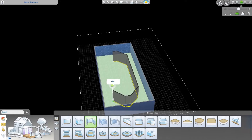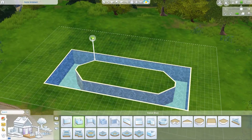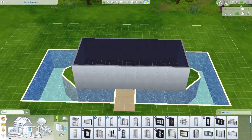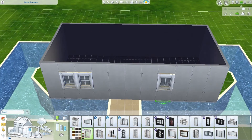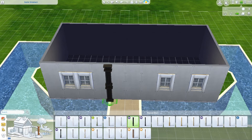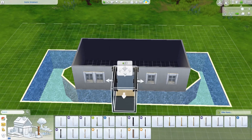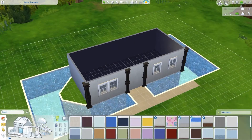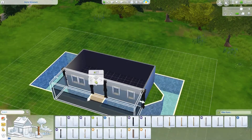Hi guys, it's Trumi and today we are doing another build. If you're not from the UK, I don't know whether they're like an international type thing, but today we are building a canal boat, which is something I've never tried to do in the Sims before because obviously we don't really have canals, but I managed to make it with a pool as you will see in the video.